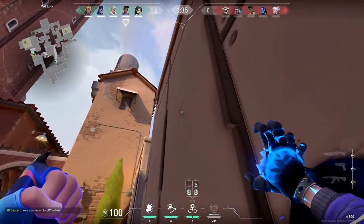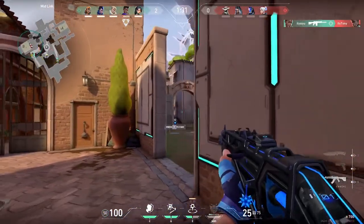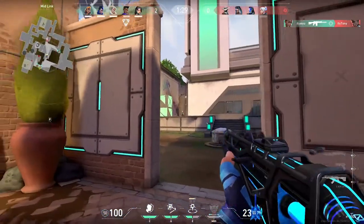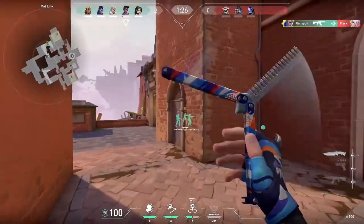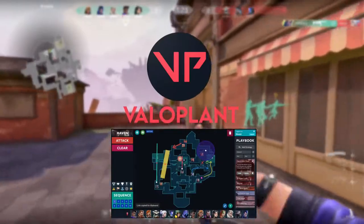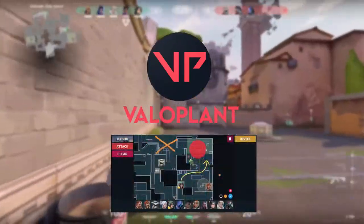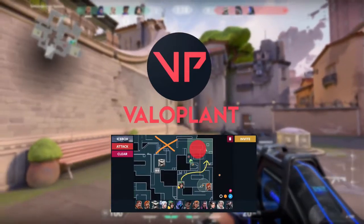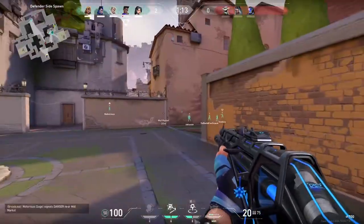Hey guys, I'm Happy and this is a different kind of video. I wanted to go over some of the lineups and strategy that I use on Ascent when playing Yoru. I'll be using a website called Valoplant for some visuals. Valoplant is a website and application that allows you to plan out strategies and hypothetical plays using a map overview. This video isn't sponsored in any way, I just wanted to put it out there as a reference.